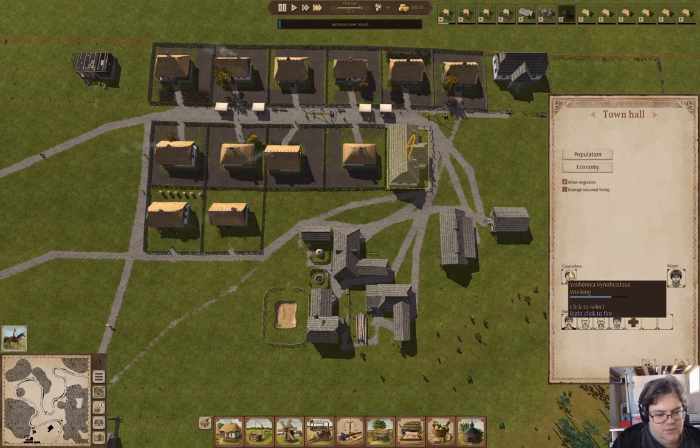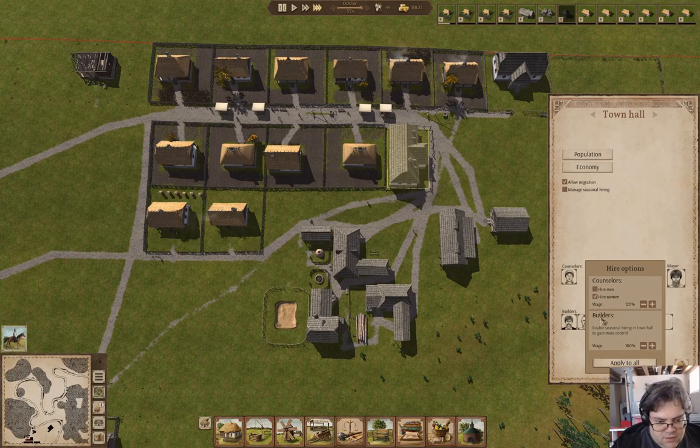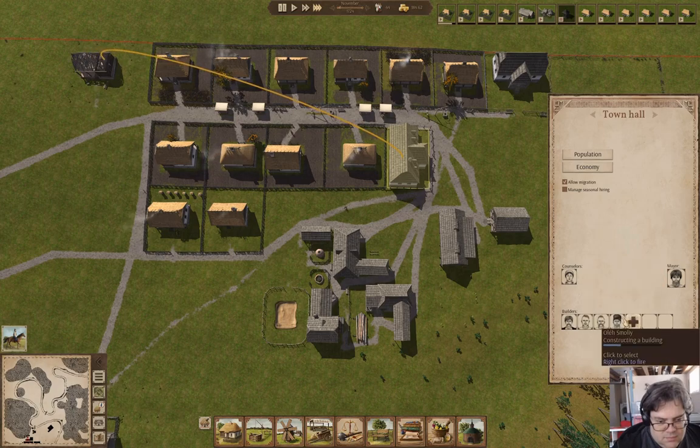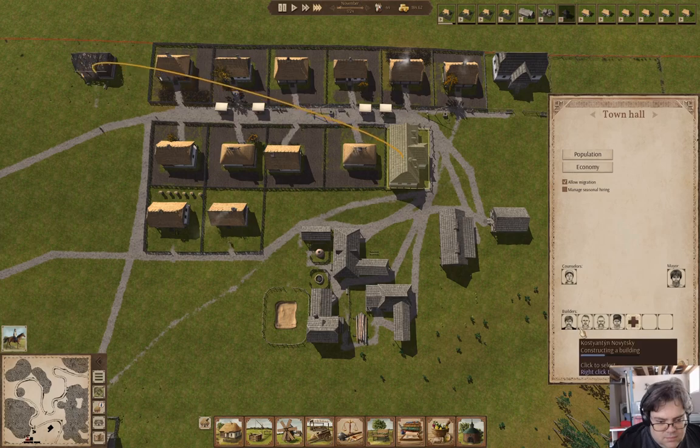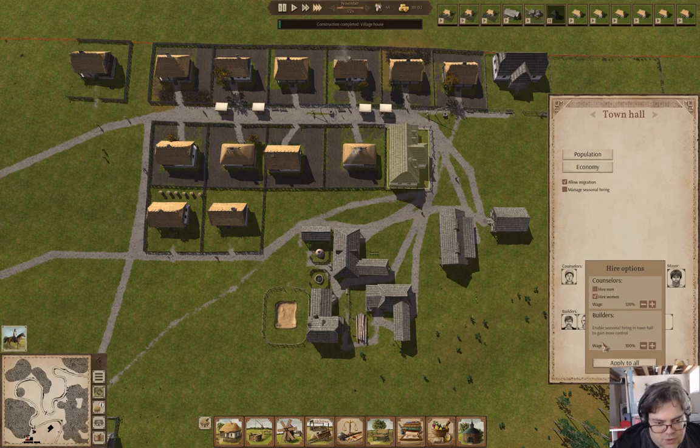We have a counselor now. Enable seasonal hiring in town hall to gain more control — I'll have to think about that. We've got another house, with no jobs available.